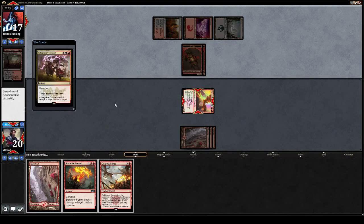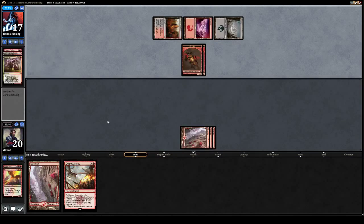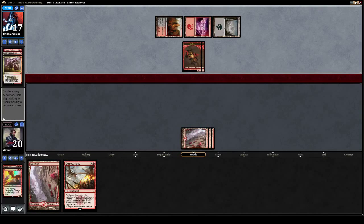Command the Phoenix — that's fine. We will discard the Stoke; hate to do it, but we need to keep the dream alive with Outpost Siege. And we will take two.